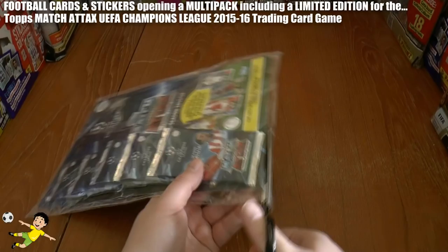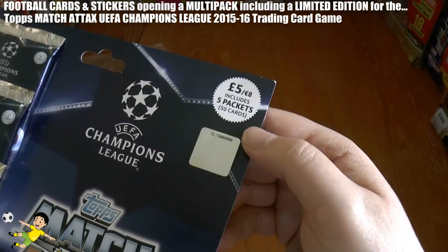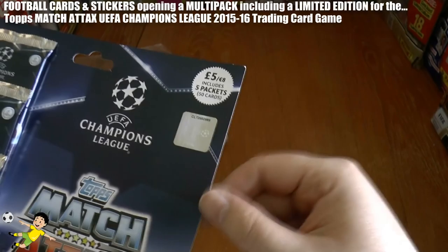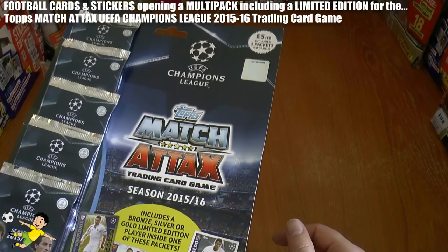As you see, it's in a cellophane insert — a nicely designed multi-pack with nice colouring. It costs five pounds at all good news agents, or eight euros if you're outside the UK. It's an official Champions League product, as Topps won the rights — or outbid Panini — for the next couple of seasons.